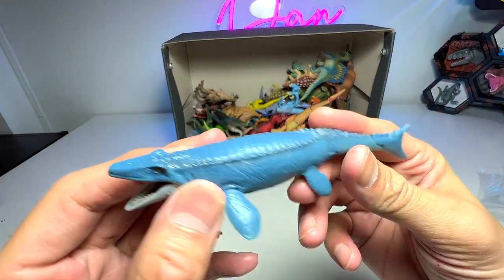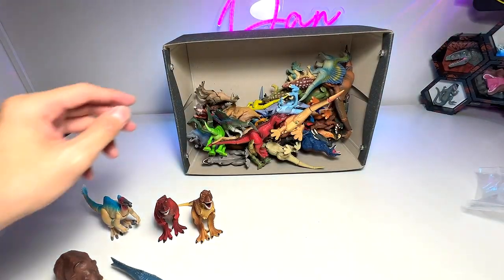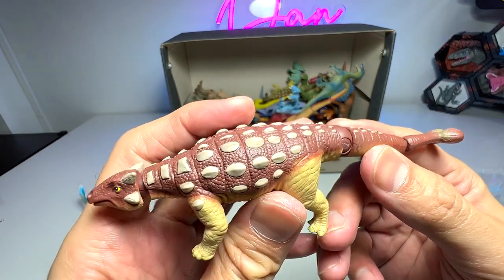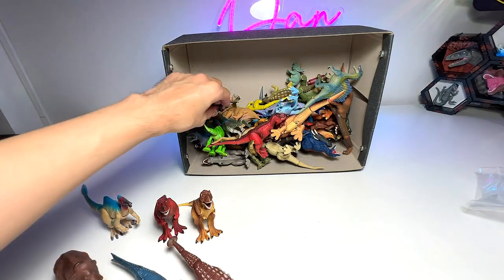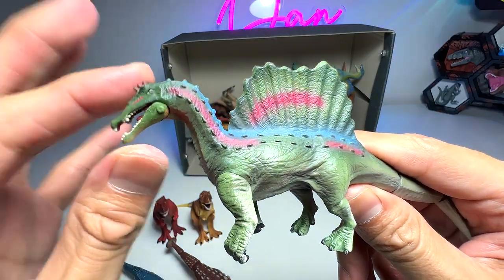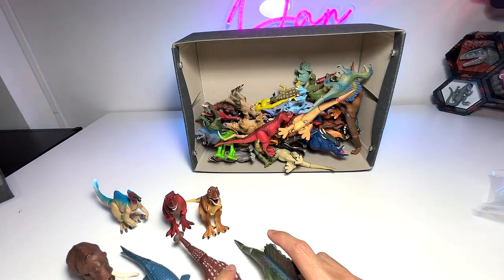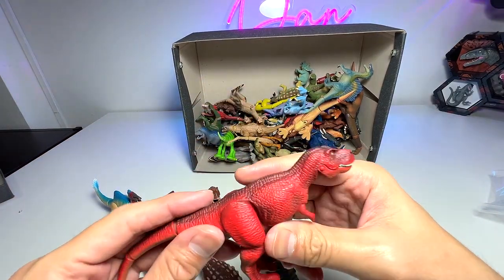And this is a Mosasaurus, which is a prehistoric marine reptile. You guys should be quite familiar with the Spinosaurus if you have been following me. And here's an Ankylosaurus, which is a herbivore known as the Fused Lizard — beautiful one. Spinosaurus is actually one of the largest carnivorous dinosaurs around. You can see it has huge neural spine bones. They are part semi-aquatic dinosaurs, which means they are able to live on both land and the sea.